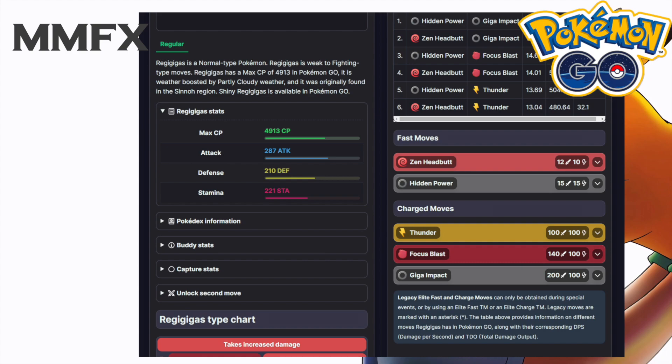I would be going with hidden power and giga impact. However, you would need to run normal-type hidden power, which hopefully would be easy to get. And then for charge moves, run focus blast and giga impact just to give you that edge on diversity.